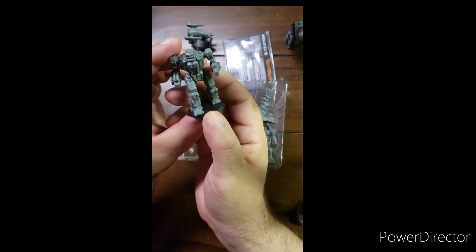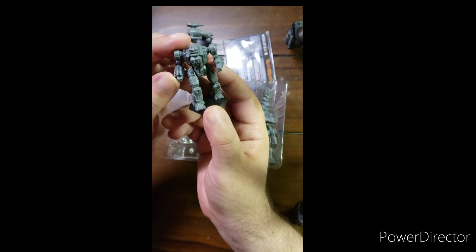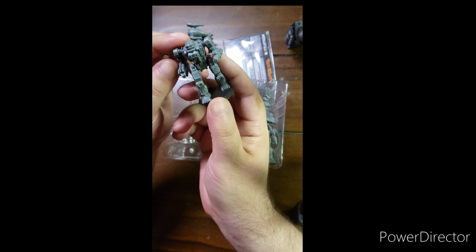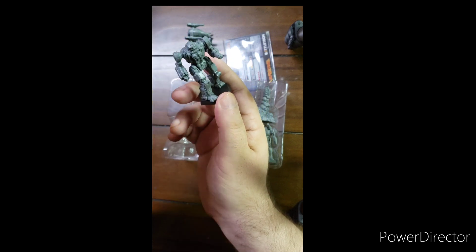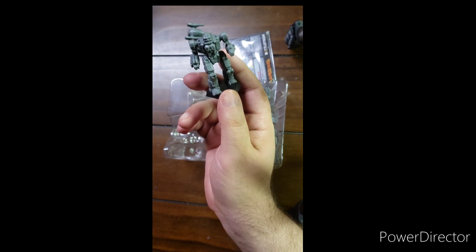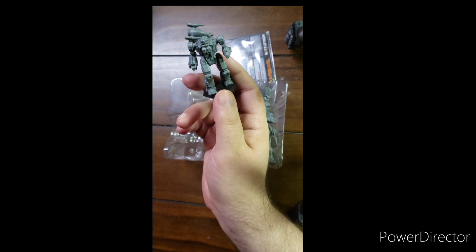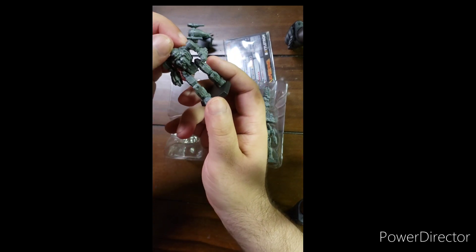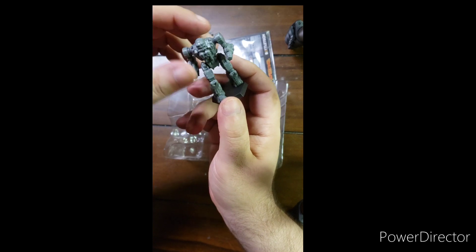The Gargoyle — I believe this variant has a whole bunch of medium lasers and a hyperpulse Gauss. This is the ride of Ronan Carlyle, who is the modern leader of the Gray Death Legion. There's a little bit of story about him in Tamar Rising.